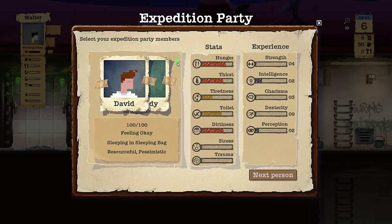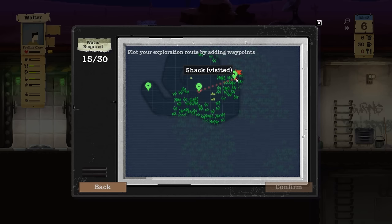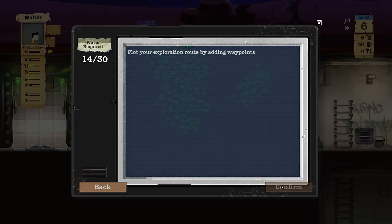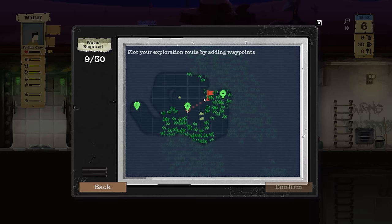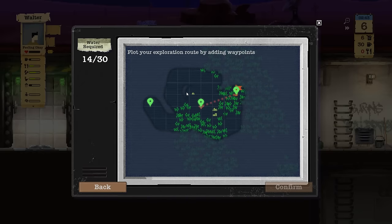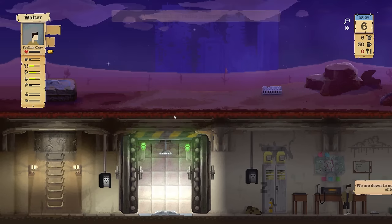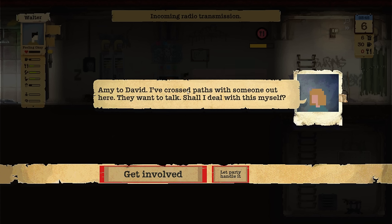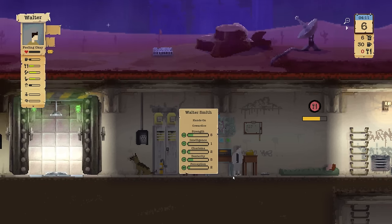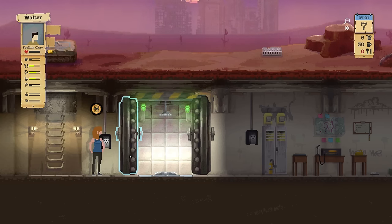Set up an expedition — David, I know you're hungry, but both of you are going to go out to the shack. It costs 14 water. It might be that we can't send someone out right now because the bunker would be empty. Another transmission — Laura crossed paths with someone, they want to talk. Let party handle it. Amy, be careful. Let's just hope she comes back. Laura's back at least.